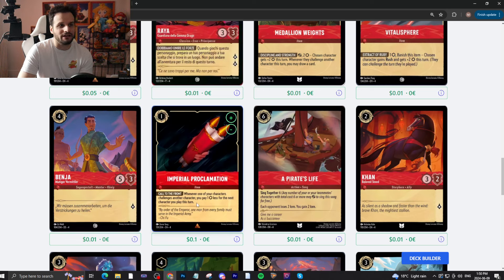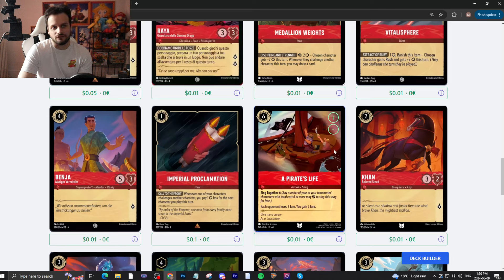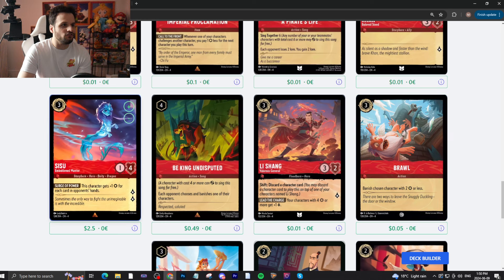Imperial Proclamation — one-drop, inkable item. Whenever one of your characters challenges another character, you may pay one less for the next character you play this turn. It's a cool little stacking ability — it's fine. Pirate's Life — six-drop, inkable, Sing Together. Each opponent loses two lore, you gain two lore. Cool in multiplayer, really bad anywhere else. Khan — 2/3/2, quests for one. Nothing crazy. Sisu — three-drop, inkable, 1/? quests for two. Gets plus one attack for each card in the opponent's hand. This card gets pretty crazy — it can always be big. Especially if you play things like A Whole New World, it's always big. People will play this card.